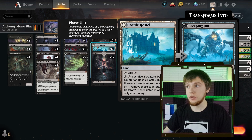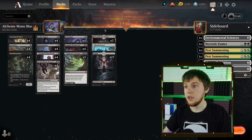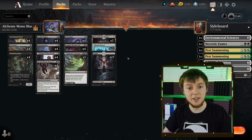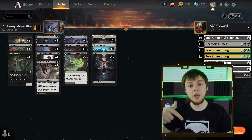Here's the decklist. We have some sacrifice outlets in Hostile Hostel, our Deadly Disputes, and that's just about all we need. Let's get into some games and see how well Mono Black Sacrifice does in Alchemy. Also, if you wouldn't mind hitting that subscribe button, it really helps a small creator like me. Thank you very much.